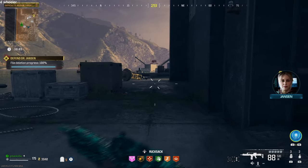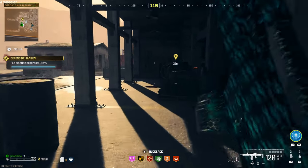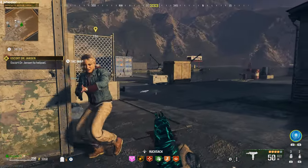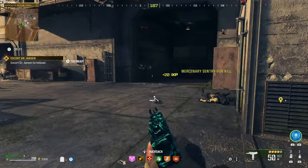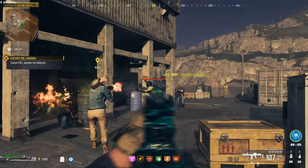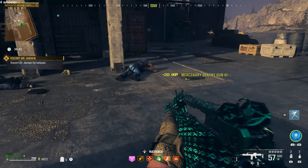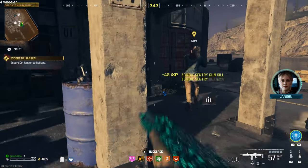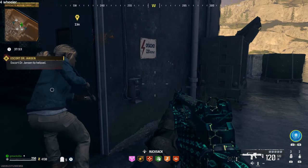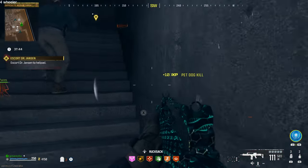Eventually you're going to see the progress get to 100%, and Dr. Jensen is basically saying she's ready to be escorted. Resupply your ammo if you need to, then she's going to bust out the door like Rambo with an AK — she's a badass. She actually almost butt-stroked a guy in the back of the head. Use your second sentry gun to help secure the area and escort her through. I stayed behind her a little bit so I could figure out where she was going while also covering her six.